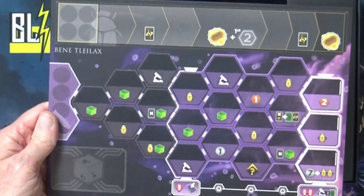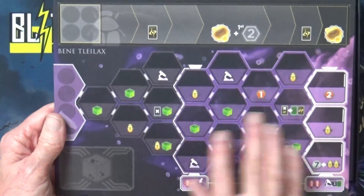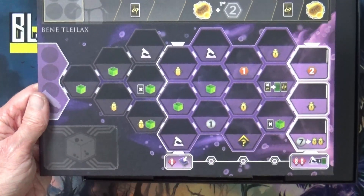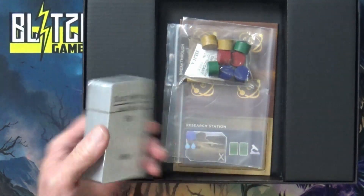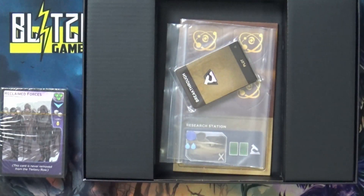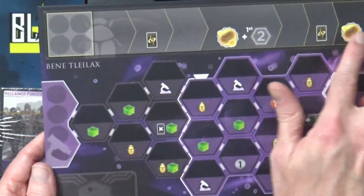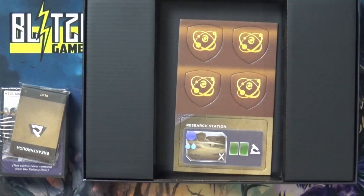Right off the bat we have the new board, which has a track on it. From what I understand, this is like a research track to go down and do stuff with. We also got the new cards, which we'll take a closer look at. And we have some new cylinders for each color — if you look at that board track, it looks like one cylinder is going to go here and one's going to go there for going down each of these tracks. There are more cards to look at and a baggie.